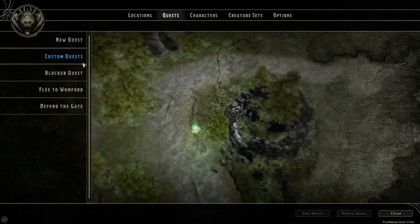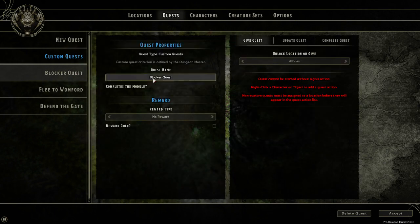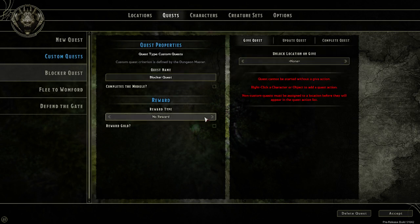So, to do this, I've created three quests. The first one is a blocker quest. If you look at this, the blocker quest literally does nothing — there's no way to complete it. It gives no new locations and no rewards.